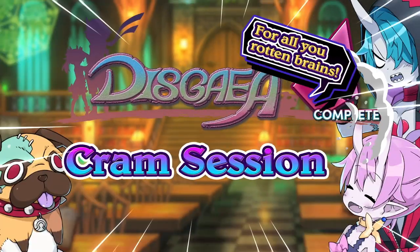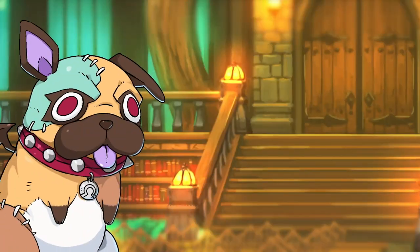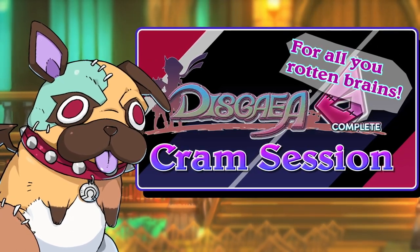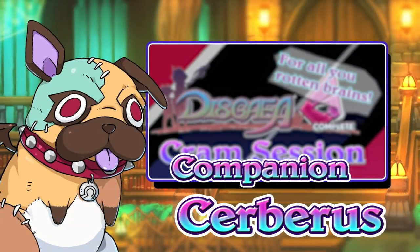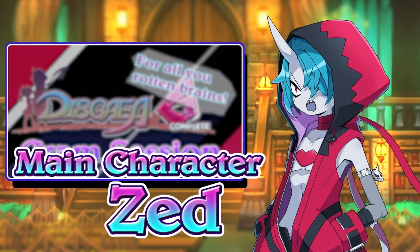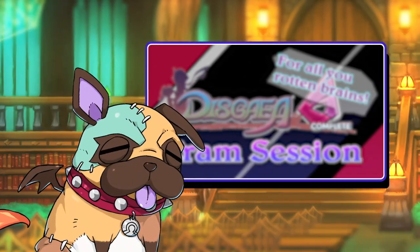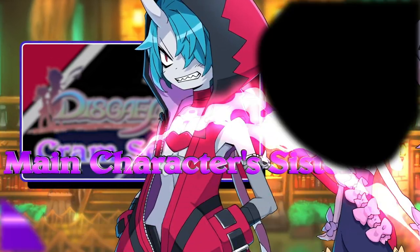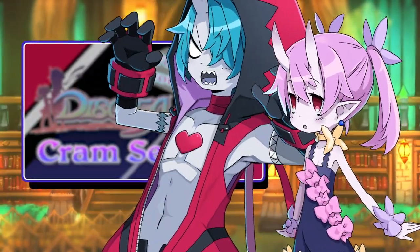For all you rotten brains out there, it's time for a crane session! For today's segment, we're going to give a quick primer on how to play Disgaea 6 for all heroes new and old. I'm Cerberus, the Socrates of the zombie dog world, and I'll be your teacher for today. All you need to do is kick, punch, and kill the crap out of everything you see. Who needs a lesson for that? You and that rotten brain of yours, by the sound of it. Cram it, you stupid mutt.